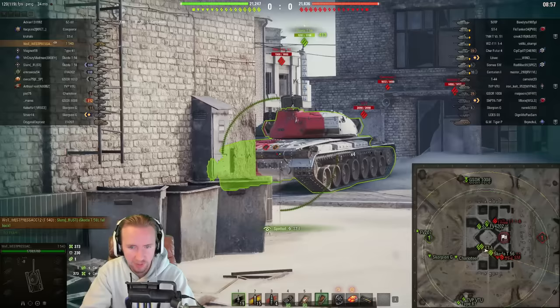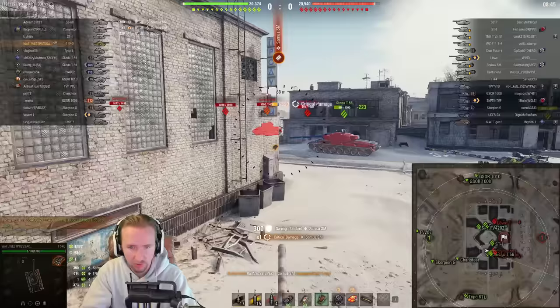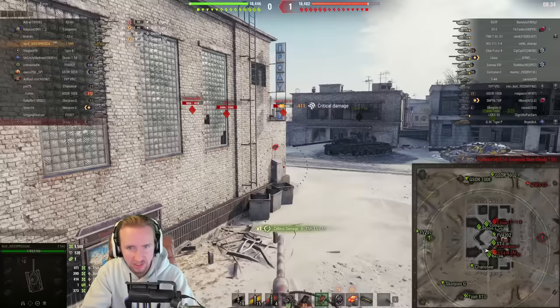The Skoda T-54 is back. We managed to put one into the lower plate of the VZ-51, hoping the Skoda doesn't try to take the inside side-scraping corner against me. We put one into the side of the similar SM. So far so good — 1,177 damage, 530 damage blocked. This is looking really good for this tank. We try to put a side shot into the TNH VZ-51, and I thought I was farming... and I am farming. This was the first ever game I played in this vehicle.